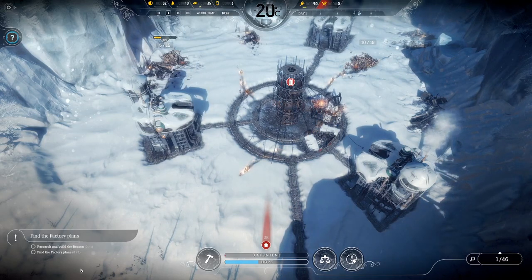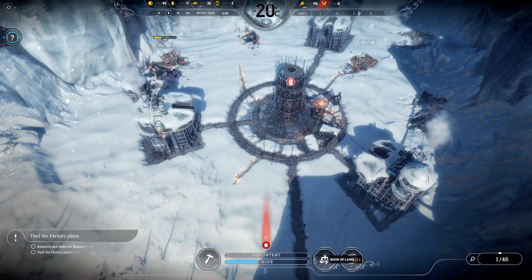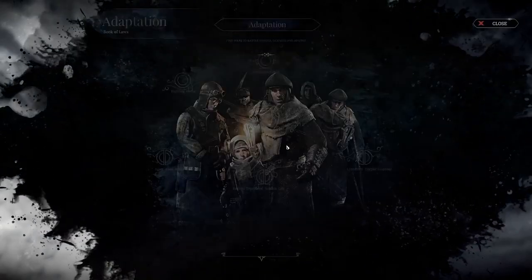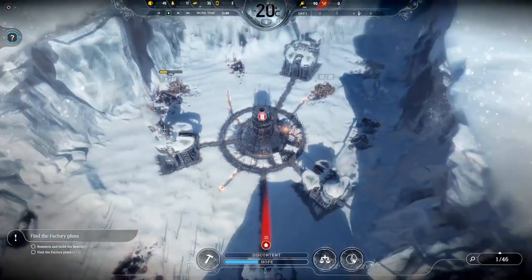Finding factory plans means: research and build the beacon, then find the factory plans. By the way, this is probably going to go horribly, horribly bad. We can't do that yet. It's a very challenging game, to say the least.